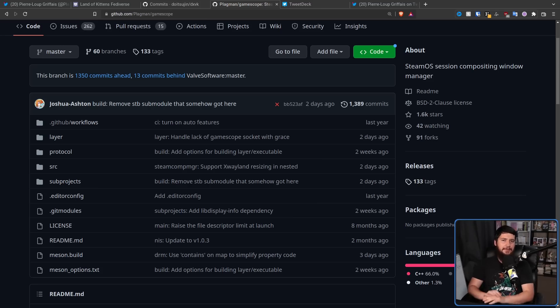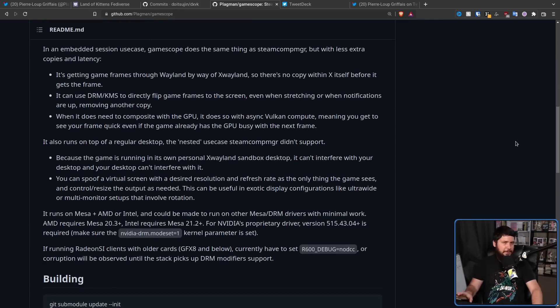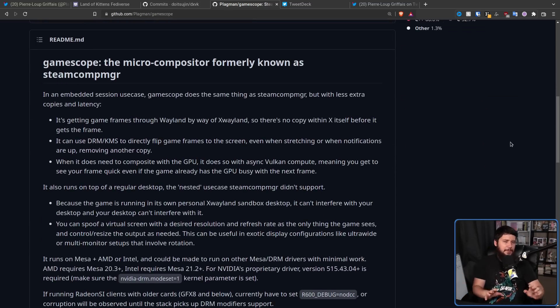One issue with testing this is there doesn't seem to be any documentation on actually doing so. I don't know if you just install the latest version of Gamescope and the HDR stuff works, or if there are options or build flags you need to include. Right now, at least from what I've seen, nothing is publicly available on doing so. I hope Valve gets some information out so more people can help, and this can improve quicker — or maybe they'll just get everything done internally and release documentation when it's ready.